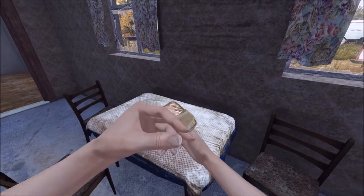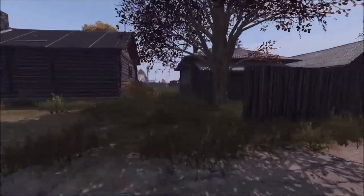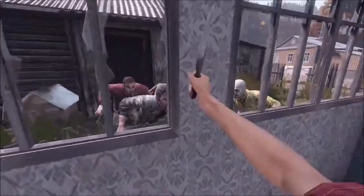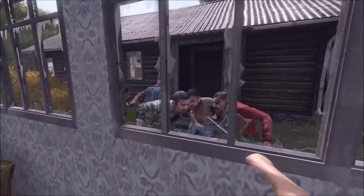My favorite way of getting food in DayZ is by killing zombies. When zombies die, they have a 60% chance of spawning food on them. In order to do this correctly, you'll need to attract several zombies to your character and go into a building where you can hit them through a window. This method is very dangerous, so take caution as you can get easily swarmed.